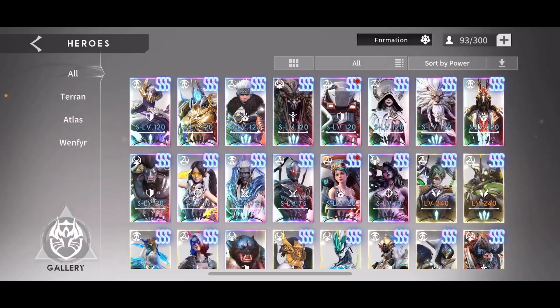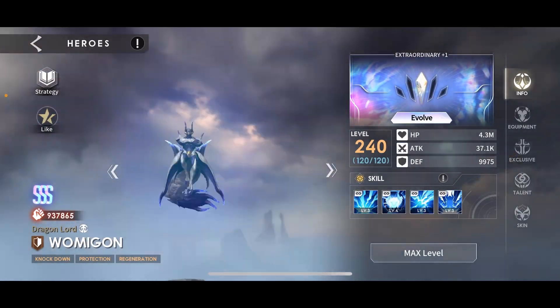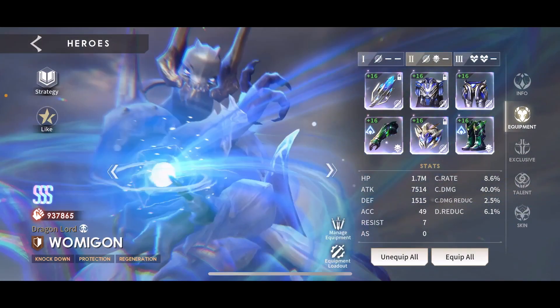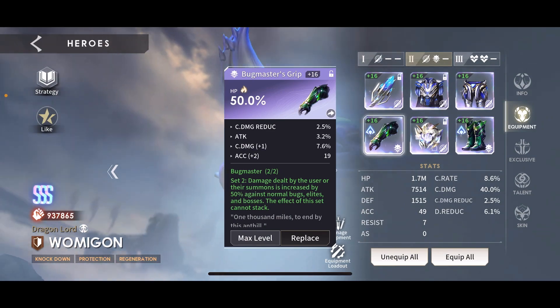I'm going to show you the loadout of each character. First we got Wami at 4.3 million HP. It's a surge set with bug gear with HP main stats.